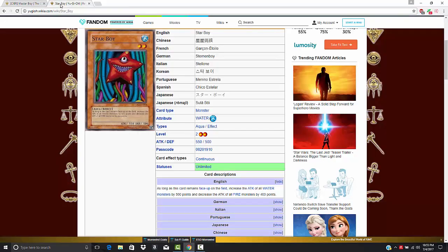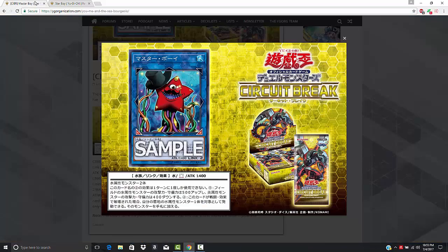I believe that this is Star Boy — he's kind of grown up. Star Boy is a super old card. It actually predates me playing Yu-Gi-Oh! because I believe it came out in Metal Raiders, and that's like the second set. I started playing with Magic Ruler, the third set. First we had Mrs. Radiance, and now we've got Master Boy, and it looks like he kind of got a little older — he's got his top hat and the monocle.